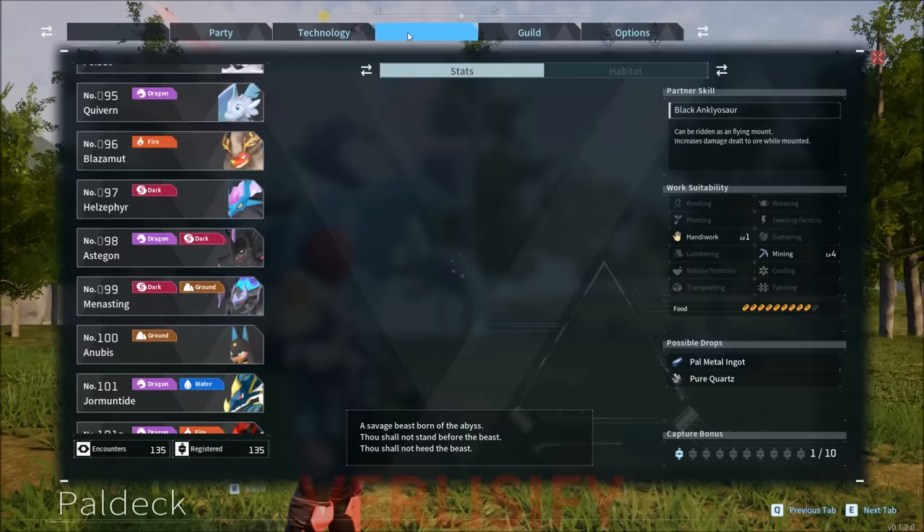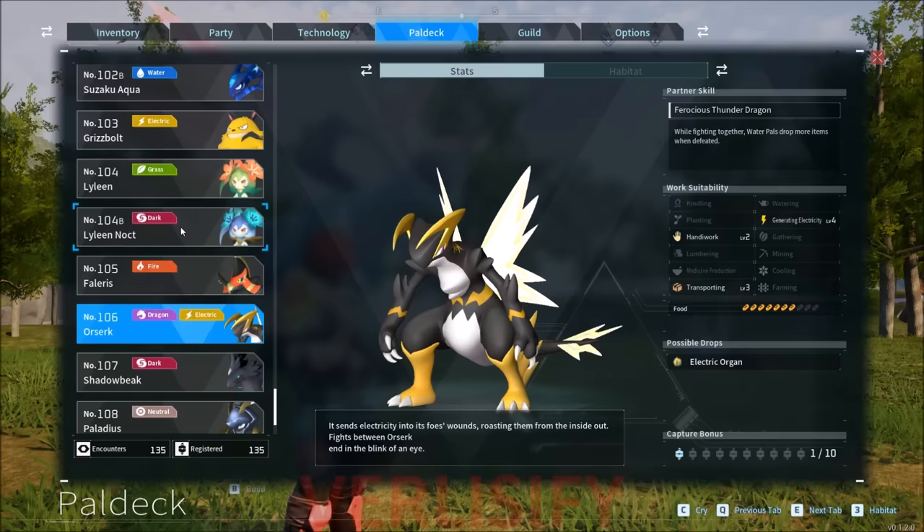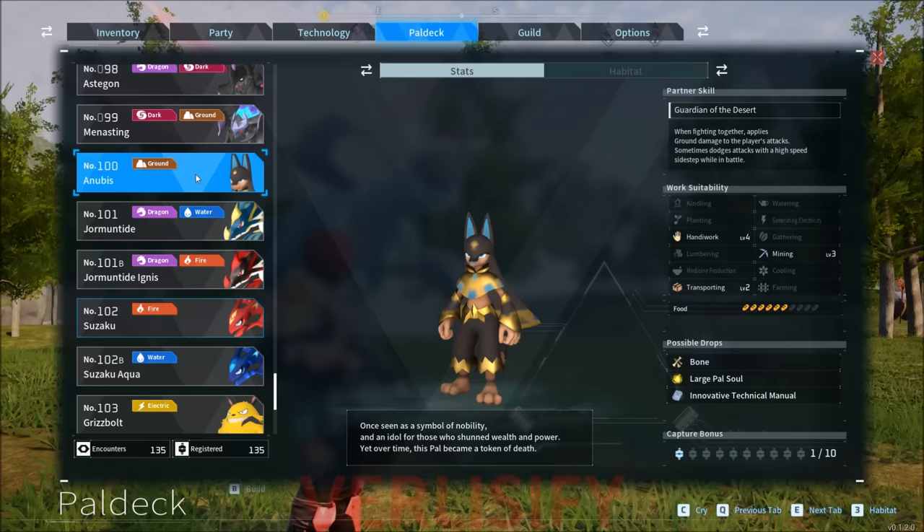I want to start this video off by talking about the classification of pals, because we have four legendaries at the bottom, but we also have the pals that the bosses of the towers use, and there's even some subspecies of them. There's a lot of interesting stuff to break down, and we also have more rare pals that feel sub-legendary. This video we're going to be focusing on these big four right here.